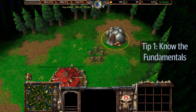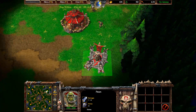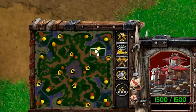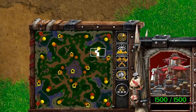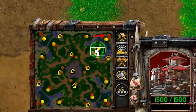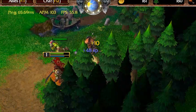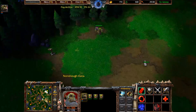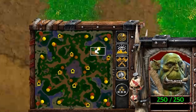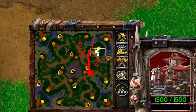Tip number one: know your fundamentals. When you start any melee game, you'll see on your mini-map different colored circles — these are called creep camps. Each color represents different difficulties: green being the easiest, orange being medium, and red being the most difficult. Defeating these camps will reward you with gold, hero experience, and items. As the difficulties get harder, the rewards become better. It usually makes sense to start out at the easier green camps and work your way up as your hero levels and your army gets bigger.